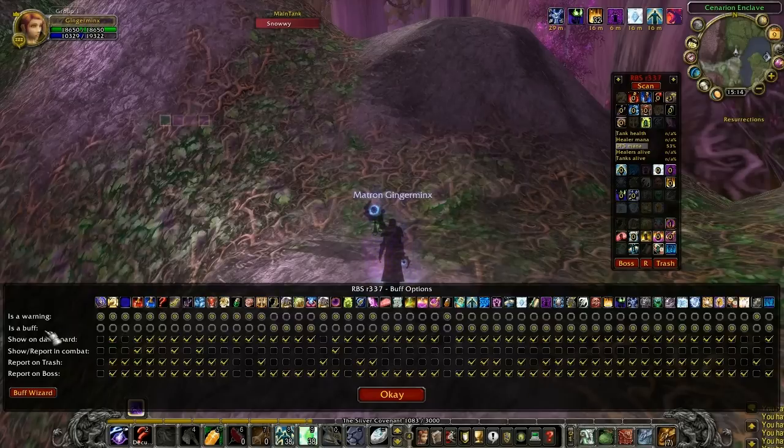You can configure each buff to decide whether you consider it to be a warning or a buff, if you want to show it in the dashboard or not, whether you want it to report or show in combat, and whether you want it to be reported when you press the trash button or the boss button.